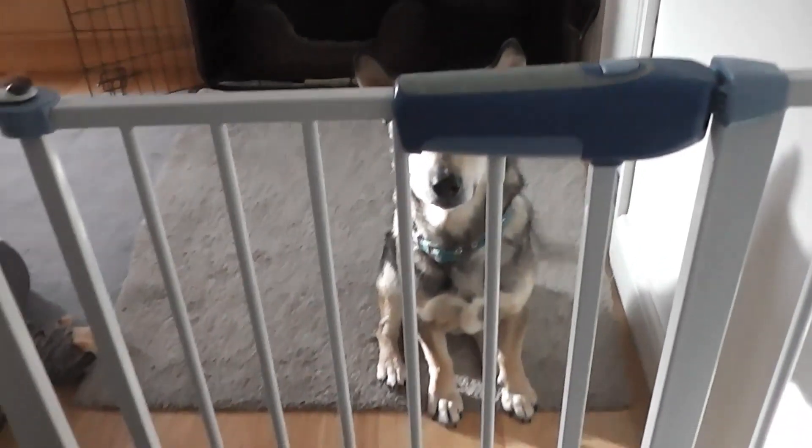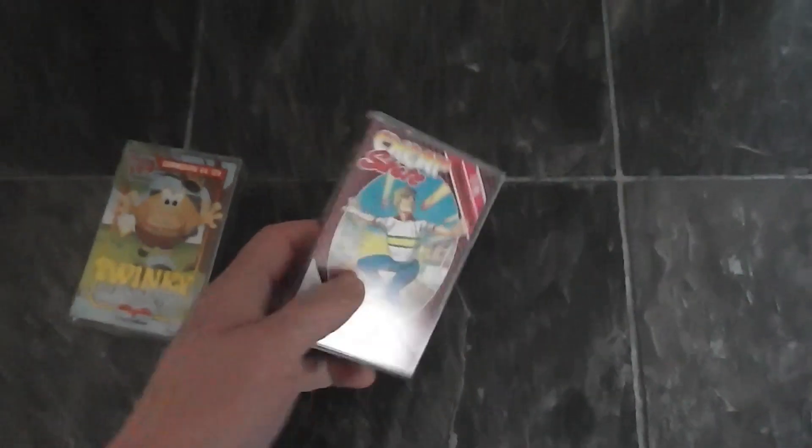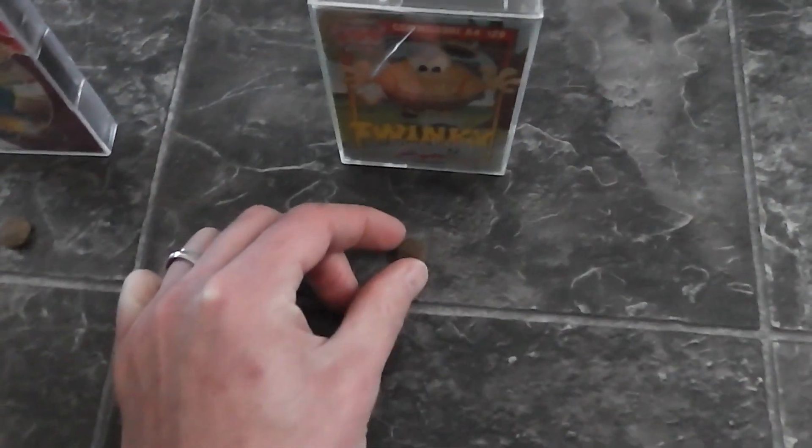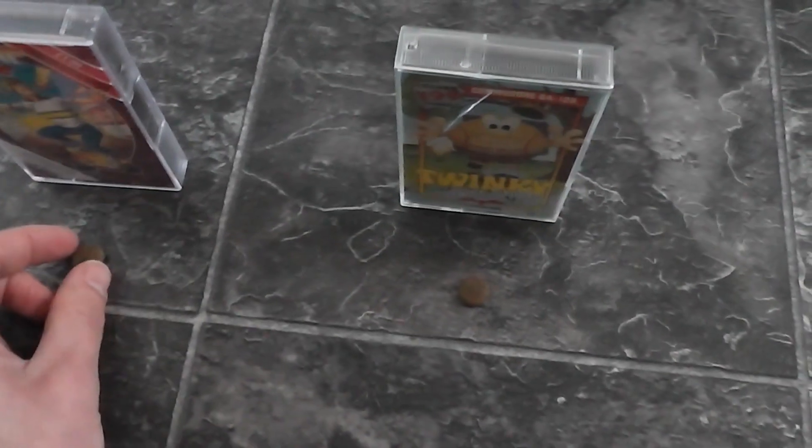Brodie is going to choose one of two games each time, each pair with a particular theme. The two choices this time are exercise-themed: Cheapskate and Twinkie Goes Hiking. I've set them up with a treat in front of each — whichever one he knocks over first is eliminated, and the other is the game I'll play.